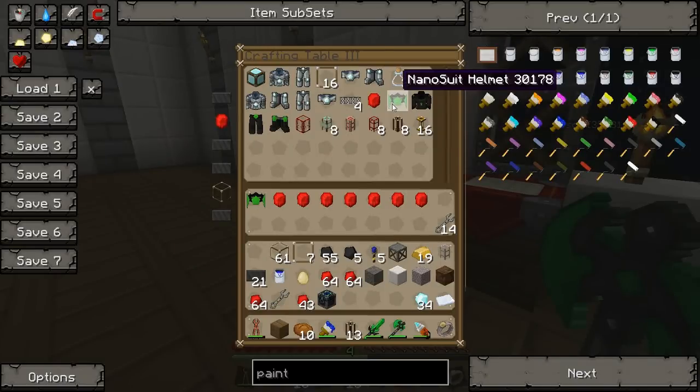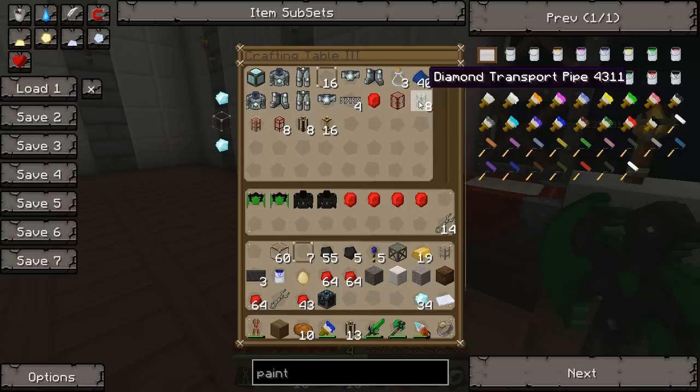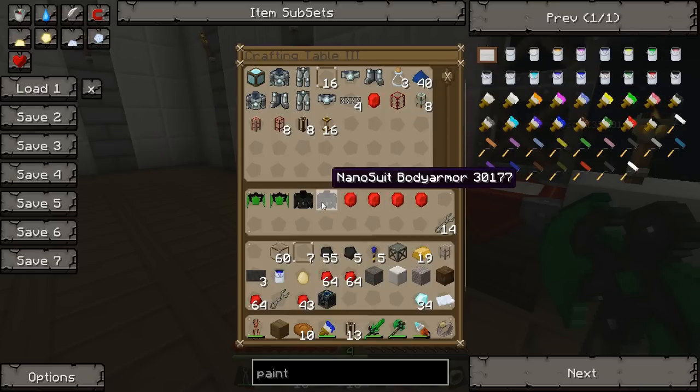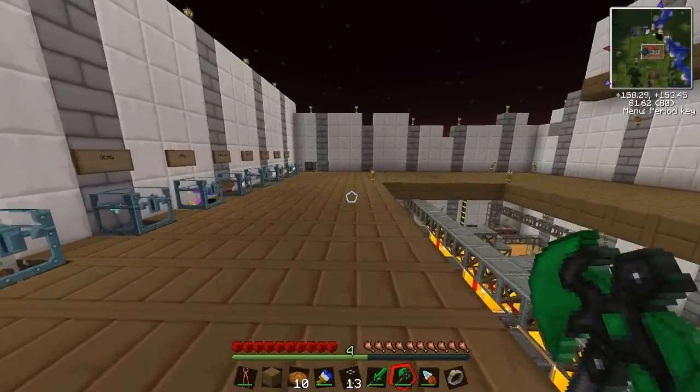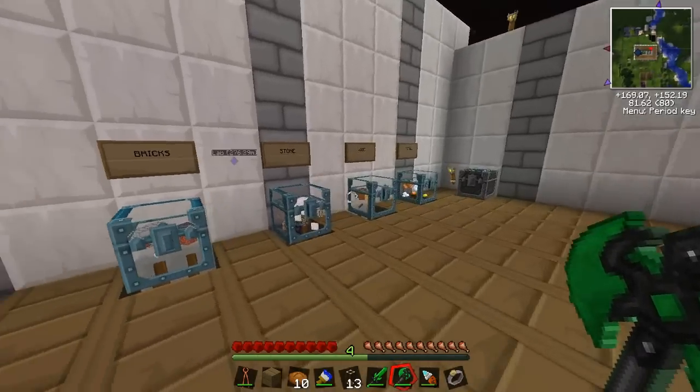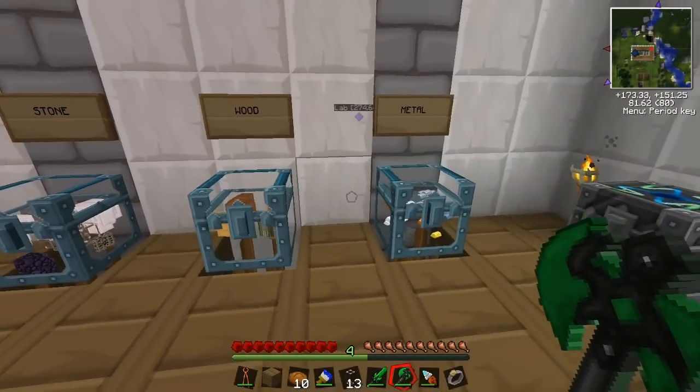Nano Suit Helmet. So what are you making? Blue chest. I'm making us armor. Do you have to make the nano armor? I'm making us some armor. Yeah. So you need what, you need an energy crystal? Yeah, I've got it, or I just need to get some more carbon plates.